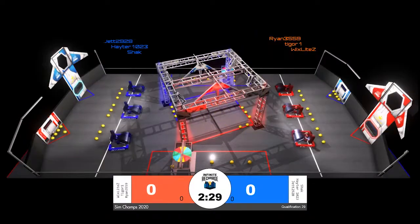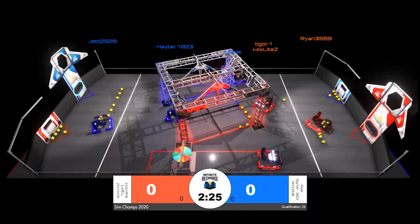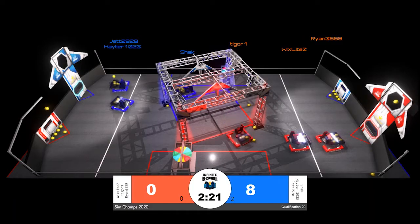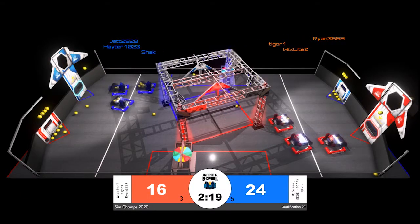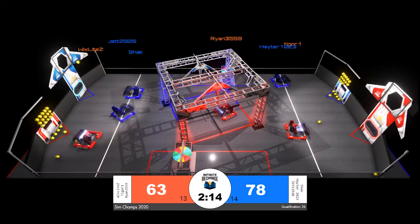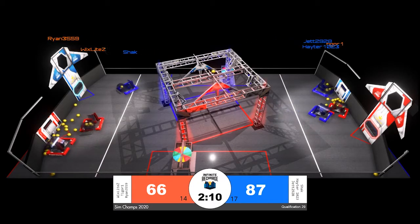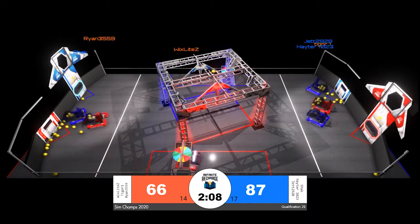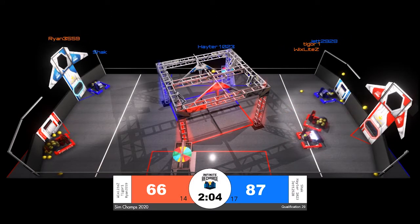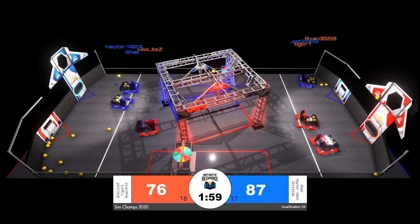Our countdown is underway and match 29 begins. A race between Jet 29 28 and Wix Light Z of the red and blue alliance to grab power cells. Out of the red trench, both robots head toward that trench instead of going for the power cells on the initiation line. Ultimately, Wix Light Z was able to get to those power cells first, which was big. However, the blue alliance was still able to better capitalize on the autonomous period to take the early lead.